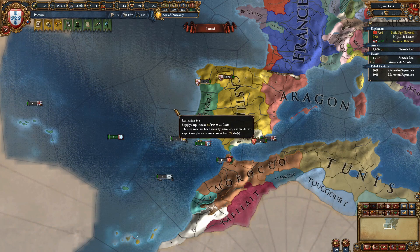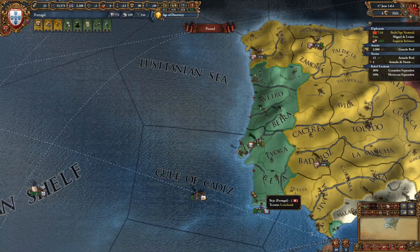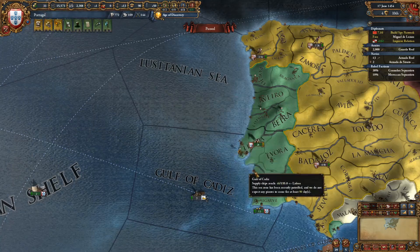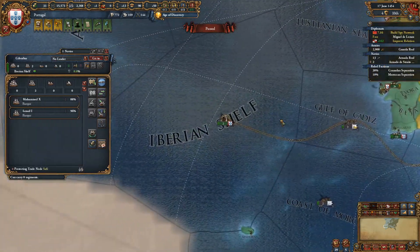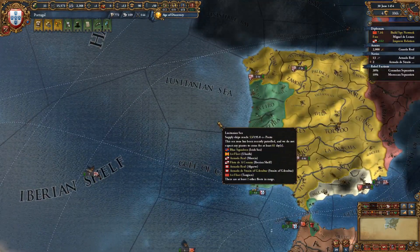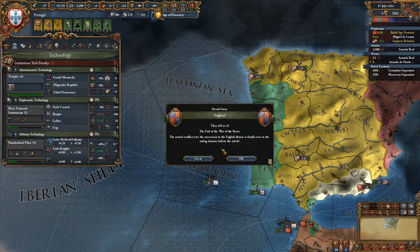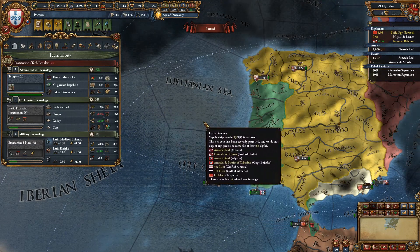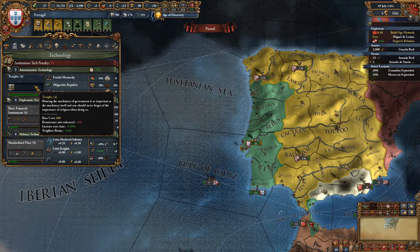We managed to secure a white peace from them, clutching a mild defeat from the jaws of disaster. We're left with 2,000 troops, and quite a budgetary surplus because we're not paying for much. My fleet got damaged — looks like I lost almost all of my light ships, only 2 left protecting trade. I think we're still coming out ahead, in a stronger position than at the game's start. I have enough admin for technology, so I'm going to take this tech.